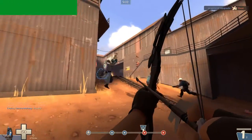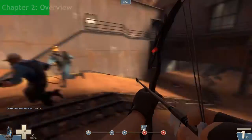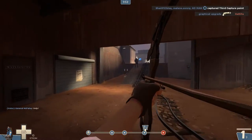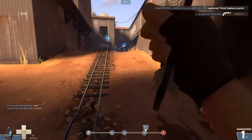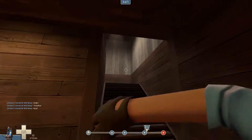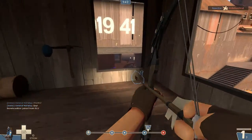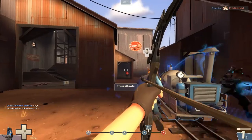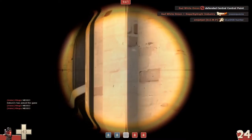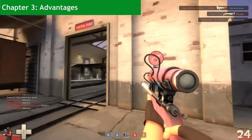Let's start off with the statistics. With equipping the Razorback, Snipers grant themselves the ability to block a single backstab. When a Spy is stupid enough to backstab you, the shield will break and electrocute the Spy for 2 seconds, meaning they can't attack or switch weapons during that period. The Razorback can be restored by going back to spawn. This weapon has officially no downsides. How does the Razorback perform in combination with the most dangerous primary in the whole game, the sniper rifle?